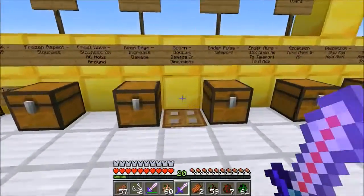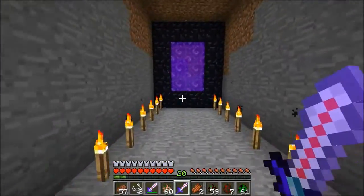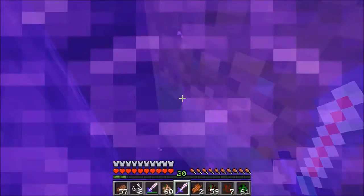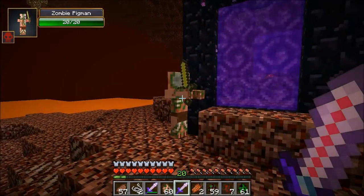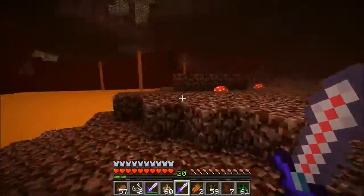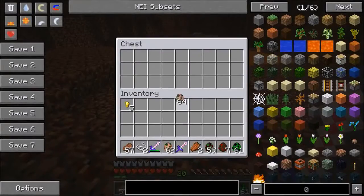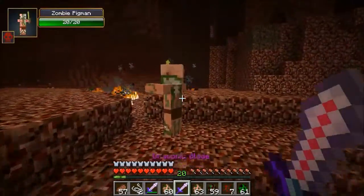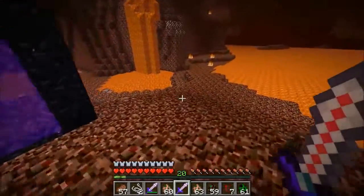Let's head into the other dimension and test the Scoring enchant — we are gonna do double damage. The nether portal is underneath everything; I thought it was a cool spot for it. There's one waiting for us — he's trying to get away, you can't get away — 14 damage! In other dimensions you are gonna be annihilating everything in your way. Look at that, 14 damage. Imagine if you put sharpness on this as well, you'd be doing like 20 and killing them in one hit.